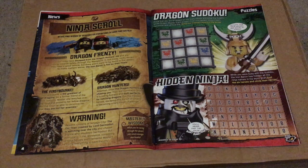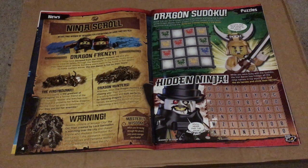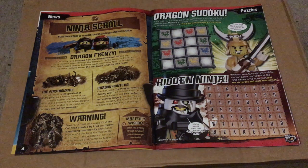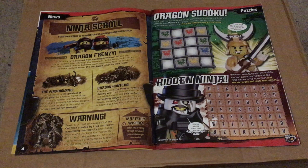On the next page we get the Ninja Scrolls with three articles and a warning. The first is Dragon Frenzy, telling us that the Ninja have escaped from the Dragon Hunters. The second is the Firstborn, which gives us some information about the Firstborn. The third is Dragon Hunters, which tells us that the Dragon Hunters are chasing the Ninja. The warning given is about the only Titan in Ninjago City.